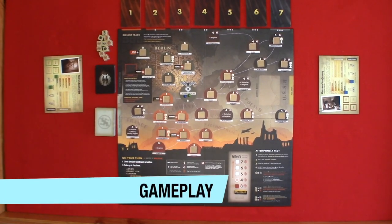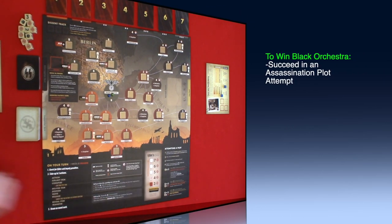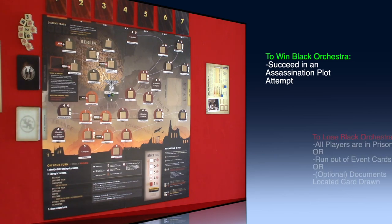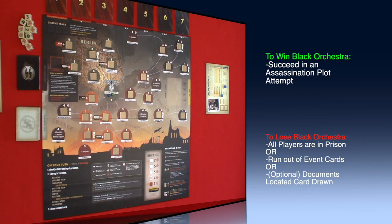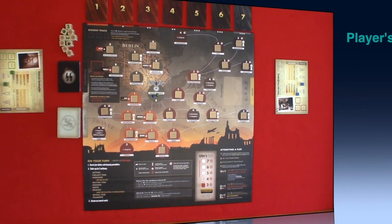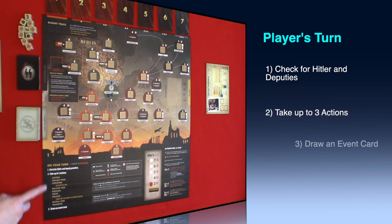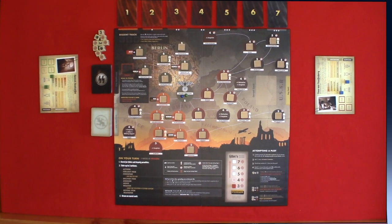Now let's take a look at the gameplay. Players are going to take turns until the players either win or lose the game. To win the game, players must succeed in a plot attempt to assassinate Hitler. There are three options for the players to lose the game: all players can wind up in prison, you can run out of event cards, or the optional documents located card is drawn. There are three steps to a player's turn: check for Hitler and deputies, take up to three actions, and draw an event card.